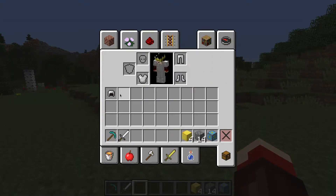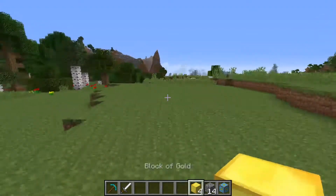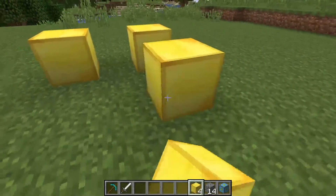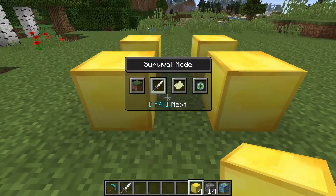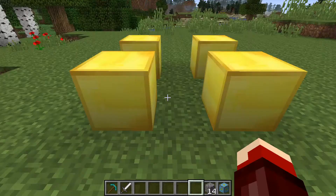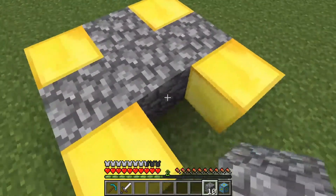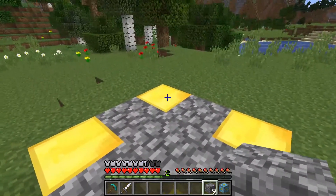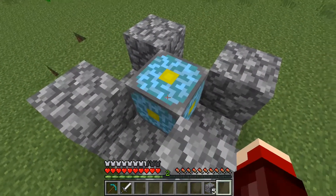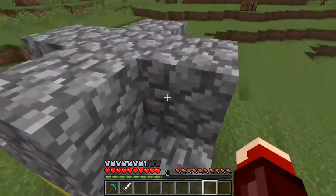I'm going to be wearing iron armor for this. Let's build the reactor over here. Forgot to go into survival. Put four gold blocks down, fill the middle with cobblestone, put four cobblestone on the corners, the reactor core goes in the middle, and then make a plus shape on the top — like that.